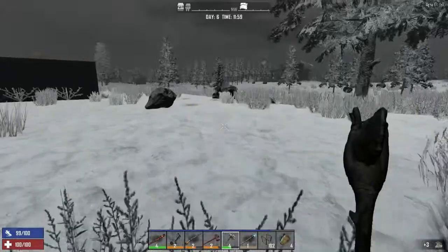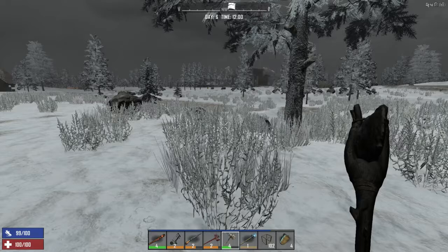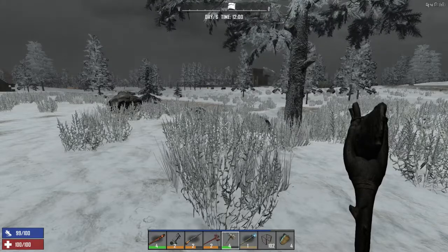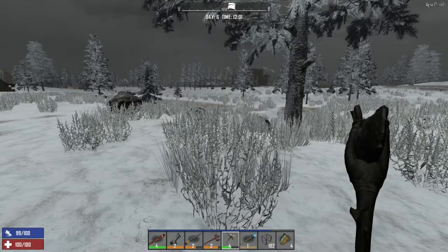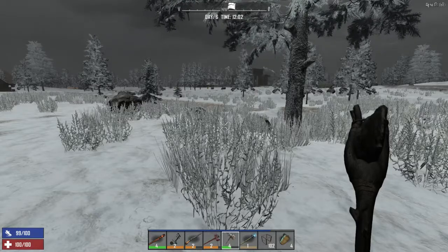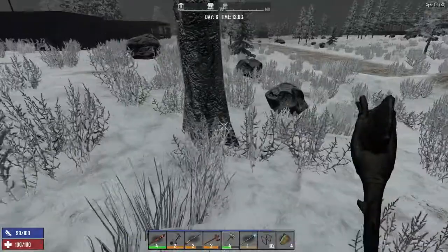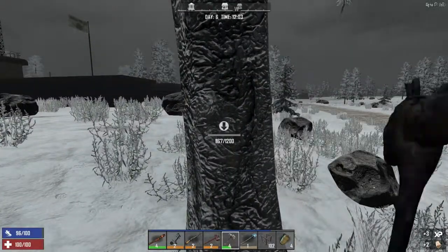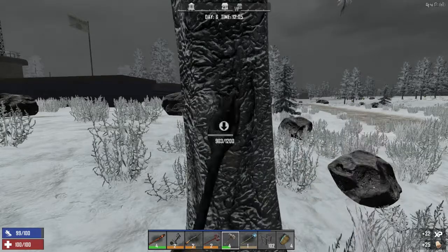Once we get our farm going - if you think about it, that's 12 trees on each side. If you get 200 for each, that's 2400 wood a side. That's a lot of wood every time we clear it, but it takes a while for those trees to grow. It's not like every day that you can clear it. It takes a couple of days for the trees to mature all the way up to 1200.